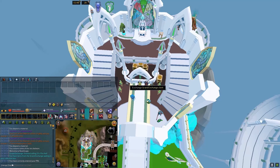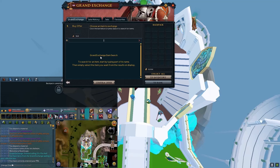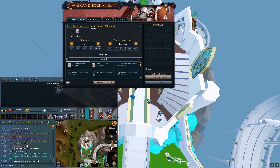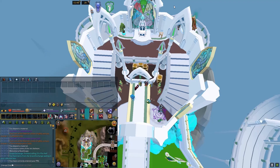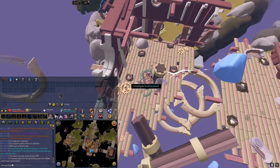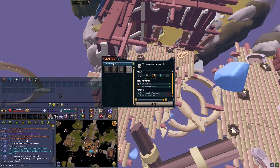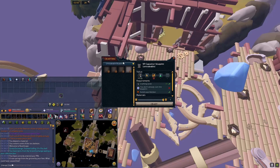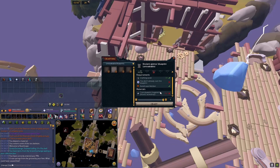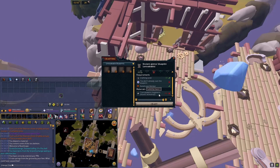Step 1: Unlock Ancient Gizmo Blueprint. You can do this by buying it on the Grand Exchange, or you can craft the Ancient Gizmo Blueprint at the Storm Citadel HAL's Workshop by going to untradeable blueprints. It will cost you 200 torn blueprint fragments.